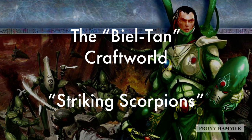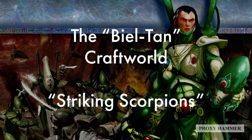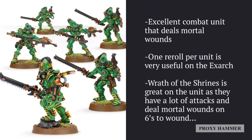Striking Scorpions are very effective in close combat and have a lot of abilities to tackle many different types of enemy units. The reason I chose them for Biel-Tan over other units like Howling Banshees and Shining Spears is that not only are they an excellent combat unit that deals mortal wounds against a lot of different targets, but their reroll per unit is very useful — especially the Exarch, who most of the time will be automatically wounding due to the Crushing Blow Exarch power.